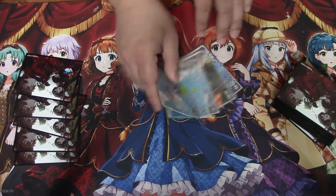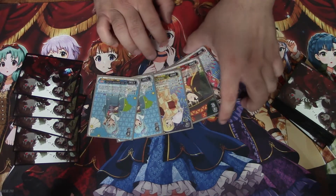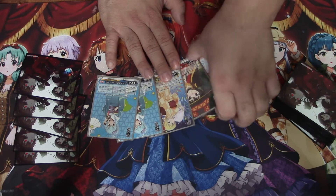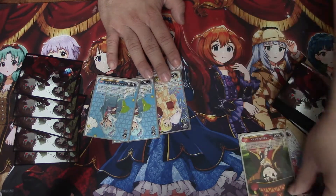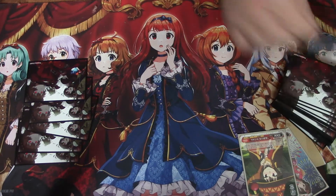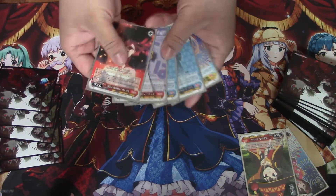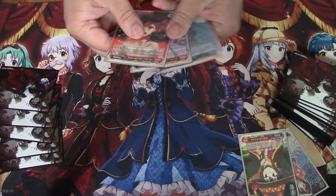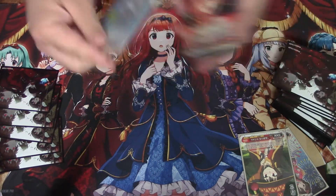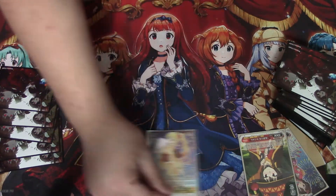So we're going to start here. This is pretty solid. We're going to drop the Chiyuri and the Yukata Megumin for the mulligan, and then this is what we have. So we're going to draw for turn. We have three Aqua brainstorms — that's pretty solid. So we're going to clock for turn.